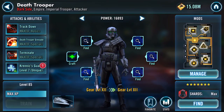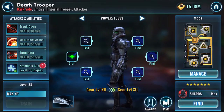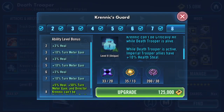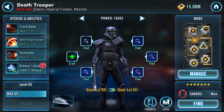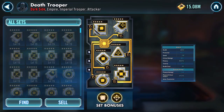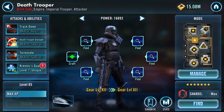Death Trooper — everything except Krennic's Guard done. Krennic's Guard is a zeta and at the moment I just can't warrant putting that on there. Clocking in at 219 — there's a plus 20 speed on one mod, which is such a sweet mod. So he's clocking in at a fair old rate.